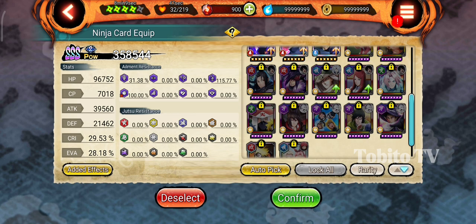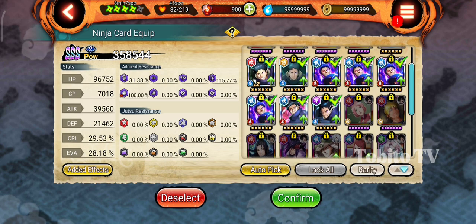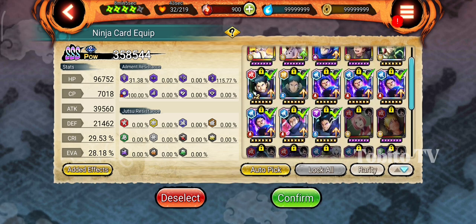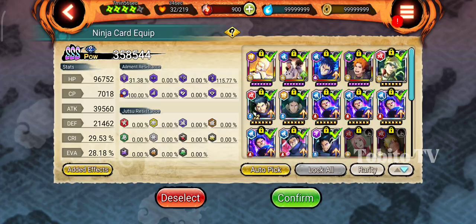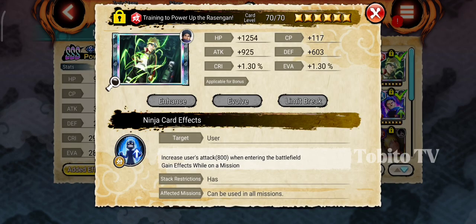So this tip helps you for attack mission or all-out mission for extra damage, guys. And this card is good for all missions — round-out mission, all-out mission, attack mission — this card will affect. It increases attack by 800.